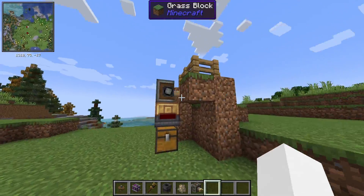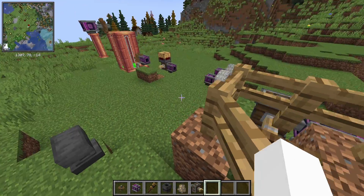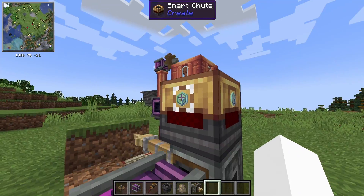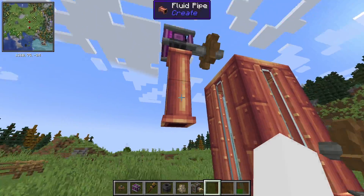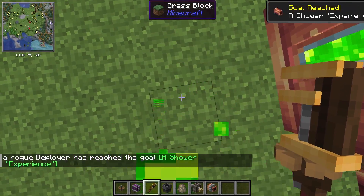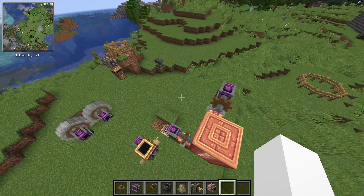With an automatic mob farm, mobs just keep coming in, the deployers kill them, and we have chutes that take out the items. We send just the experience nuggets into the disenchanter, put through and down into the tank. If we put a funnel here we can extract it — it just shoots out and we can collect it all.